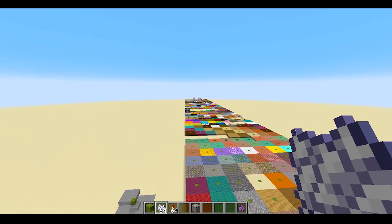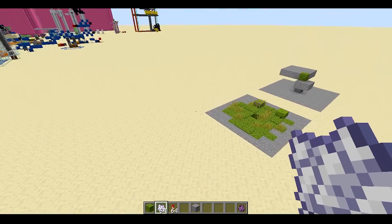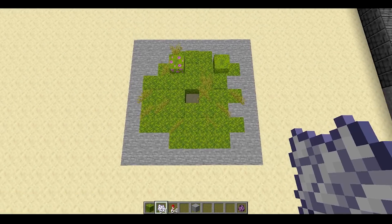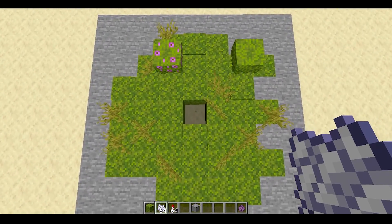I don't know how long it's going to take, but we're going to just power through it. But before we do that, I want to show you some properties of moss that might be useful to know. First of all, moss, when it spreads, covers a roughly 7x7 area here.